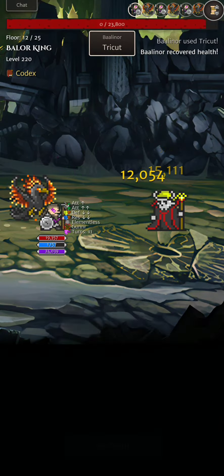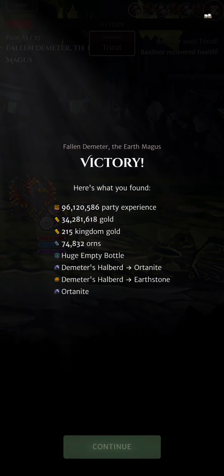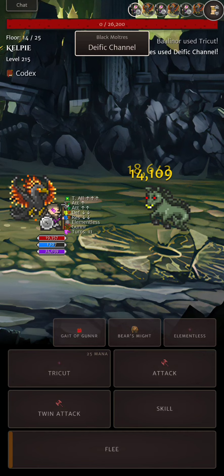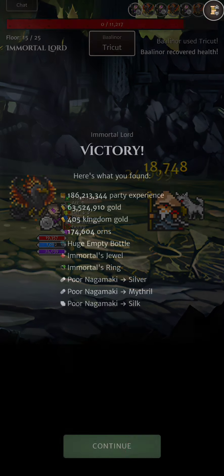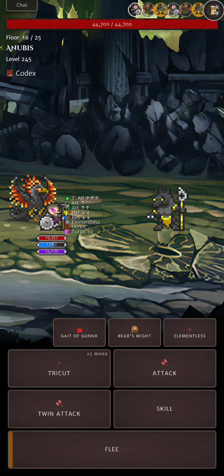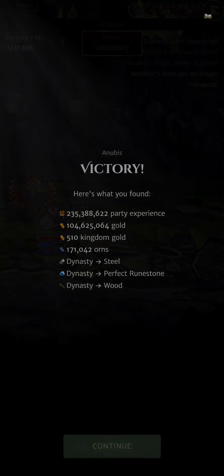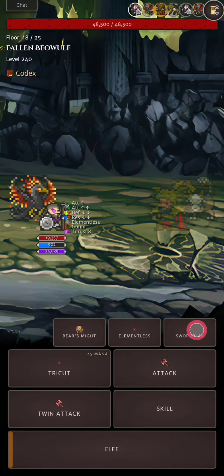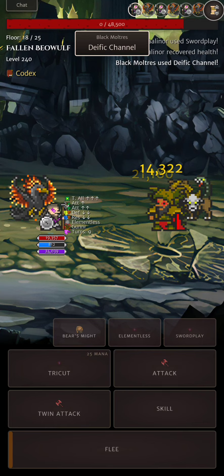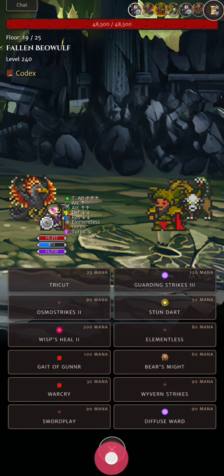Enemies are going down quite quickly — I like it. In Orna, farming has to be efficient and fast. Let's go with Swordplay. Since I'm doing Hard Boss I always have the Diffuse Ward skill available in case I somehow get below 100 mana, though that shouldn't be an issue.